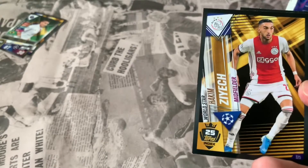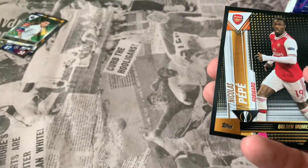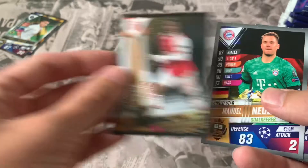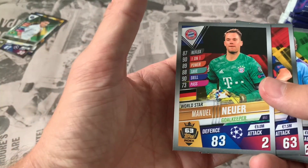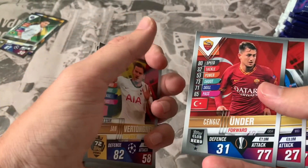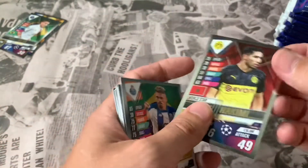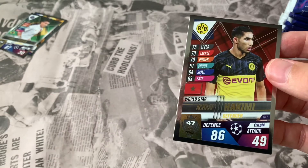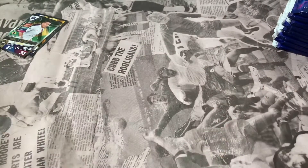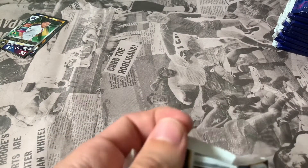We've got Hakim Ziyech in his Ajax kit - moving to Chelsea - interested to see how he plays. Nicolas Pepe golden moment for Arsenal in the Europa League. Manuel Neuer World Star, Jordi Alba, Fernandinho, Jan Vertonghen, Cengiz Under, De Vrij, double Banega, and Suarez again. Ashraf Hakimi as the insert. I'm starting to count how many times I'm getting the same players in these packs.